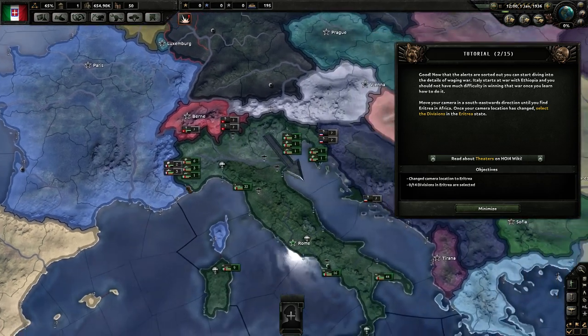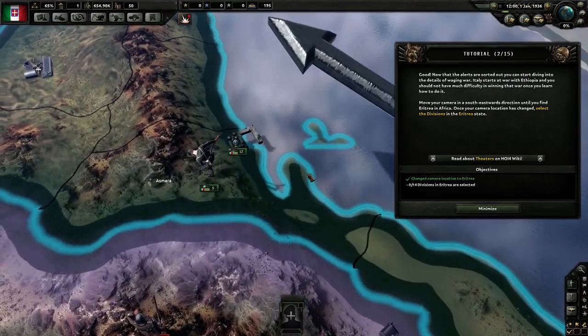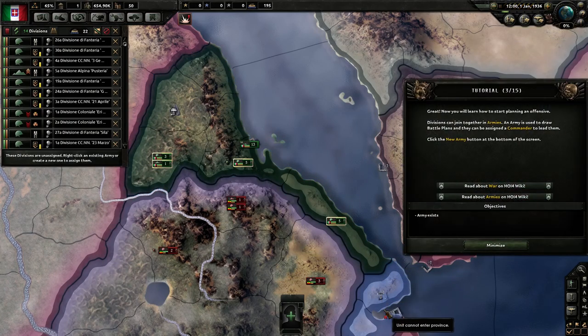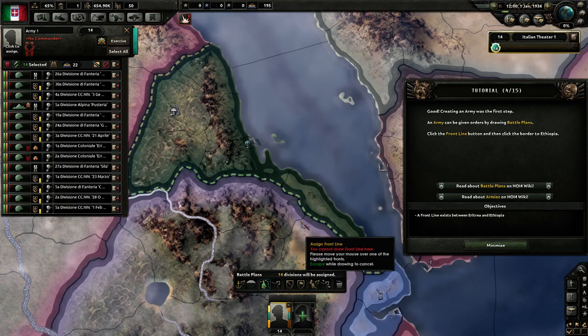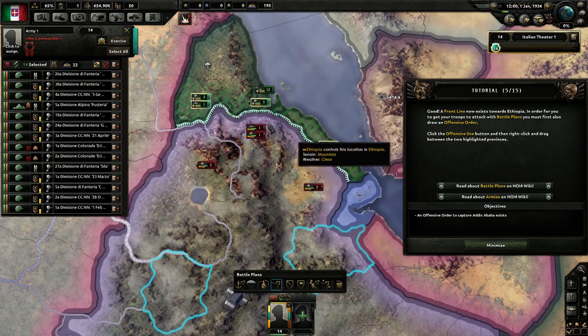Let's follow the tutorial and look for Eritrea — I know it's right over here because a big arrow told me it is. So let's select the divisions: there are 14 divisions in Eritrea. Let's select them all by box selecting. Now you will learn how to start planning an offensive. Divisions can join together in armies — an army is used to draw battle plans and can be assigned a commander. Click the new army button at the bottom of the screen. Creating an army was the first step. An army can be given orders by drawing battle plans. Click the front line button and draw the border to Ethiopia — we want to create a border right over here.